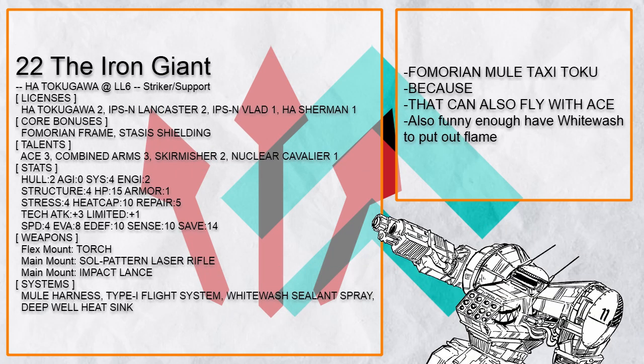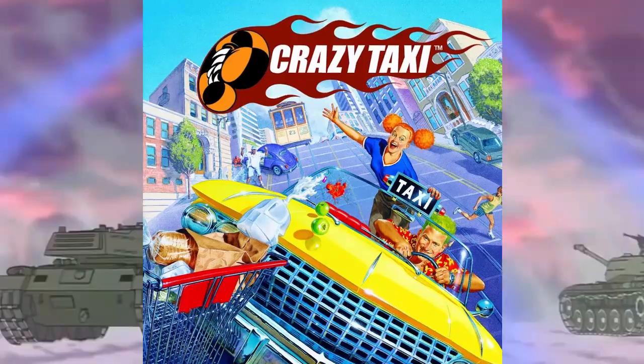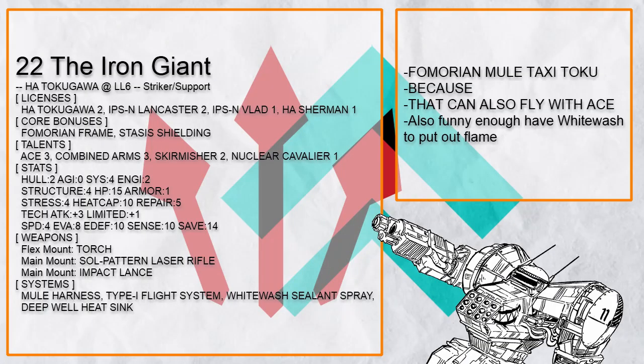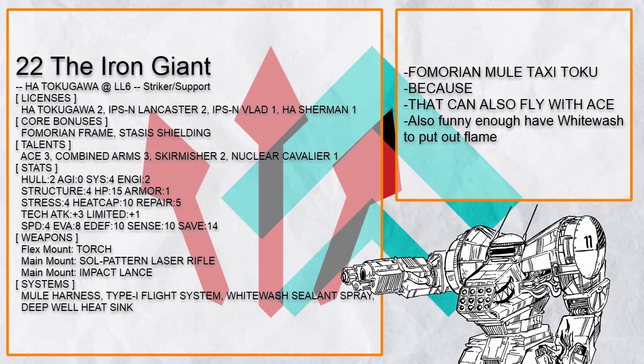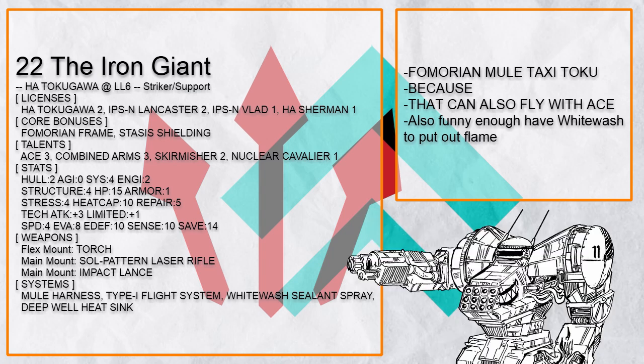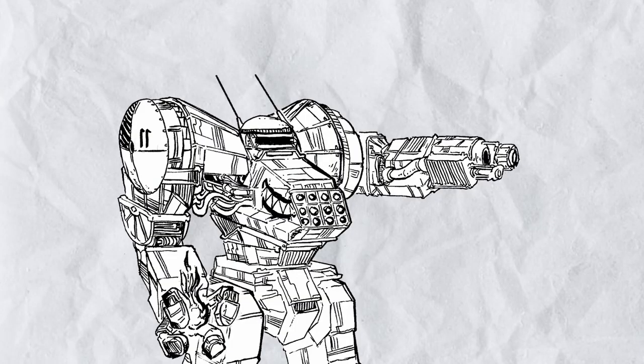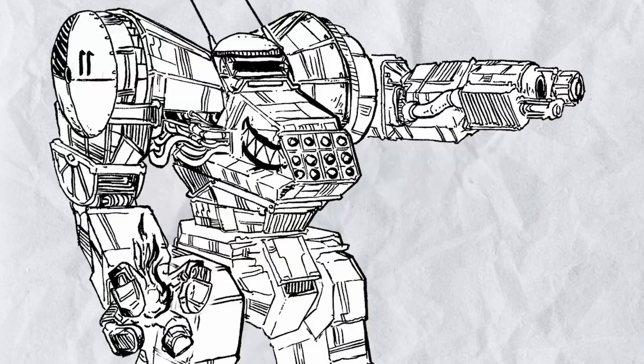And finally, this is The Iron Giant — apparently an alternative version where it decided it's both a gun and a crazy taxi driver, because of course there's going to be a Famarion mule taxi Tokugawa. Not only that, a flying Famarion mule taxi Tokugawa with full ace talent for supersonic, so if you have a very fast ally moving ahead you can just chase them while carrying the rest of the party. You also have whitewash spray — very ironically — to put out burn or slow down people. And that's basically all of the striker builds, most of which are just complete brute force builds made for total annihilation.